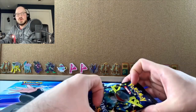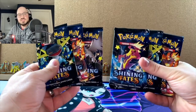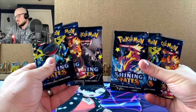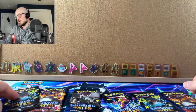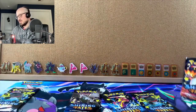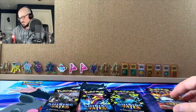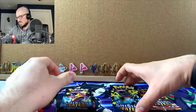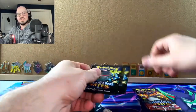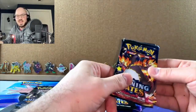Per the norm, you're guaranteed six packs in these special tins. We actually have two tins and we got all four artworks — Cramorant, Toxtricity, two Dragapults — yes, and Shiny Charizard. Per our norm, we saved the Charizard pack for last.